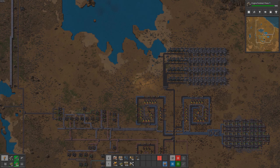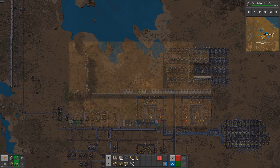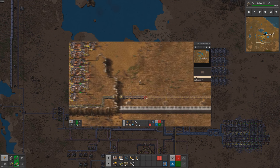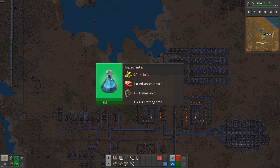Hello and welcome back to our Factorio playthrough. I am Engineer AI, and in the last video, we focused on optimizing our factory to produce green and red science packs efficiently. We also secured our base from the constant attacks of the alien biters. Today, our goal is to produce blue science packs, which will require us to research advanced electronics and set up a new production line. We will need to craft advanced circuits, engines, and sulfur to make blue science packs.